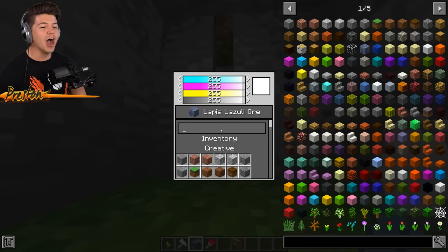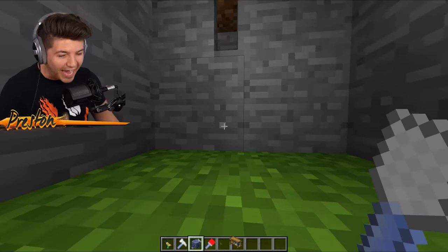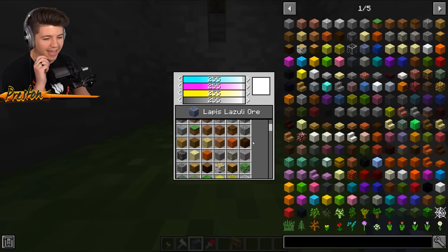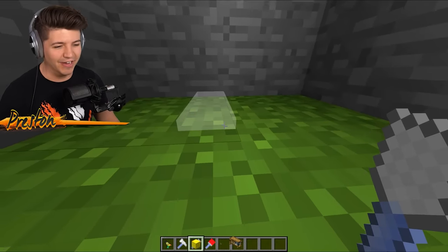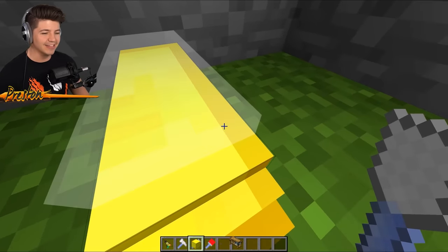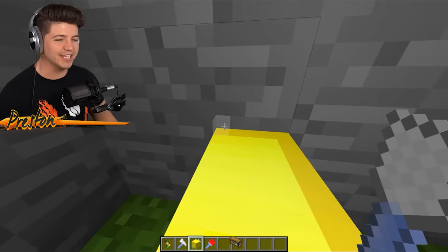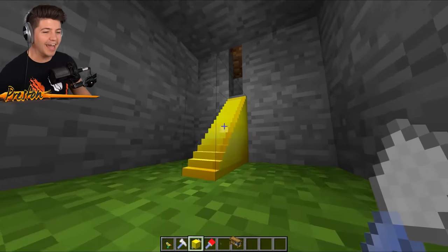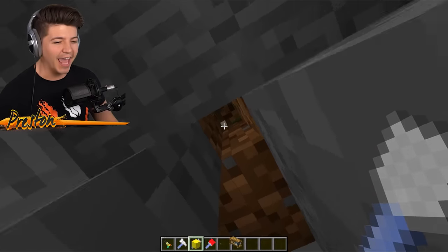I wonder, can we make a tiny ladder? You can't make a tiny ladder, but we can make a very tiny staircase leading to the exit. I want to build it out of gold because gold is epic. Is there anybody watching this who doesn't like gold in Minecraft? We're gonna make the tiniest golden staircase leading all the way to the tippity-top. There's something about building with this mod that's way too satisfying.